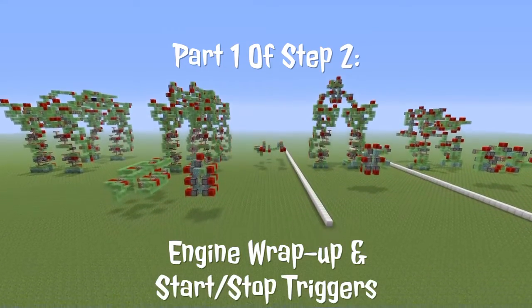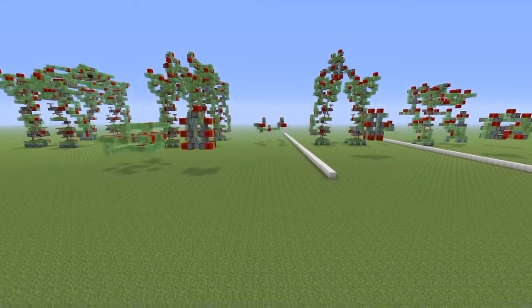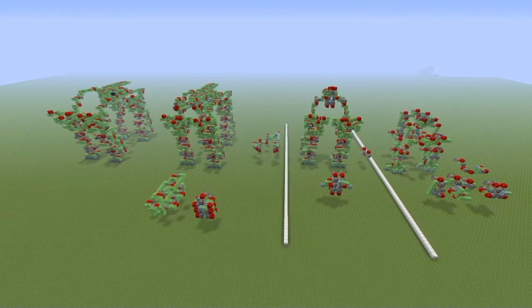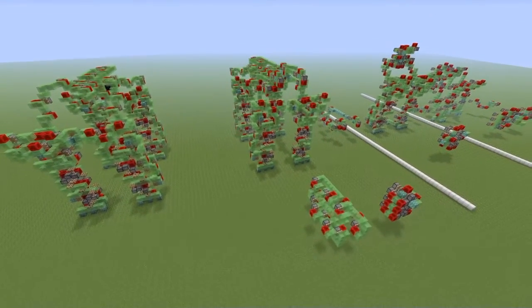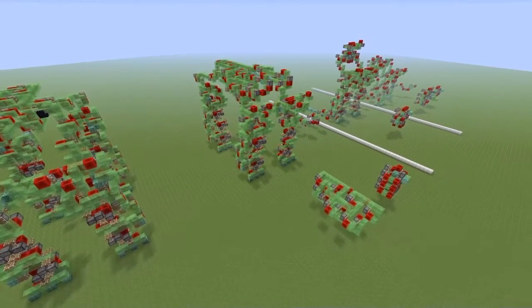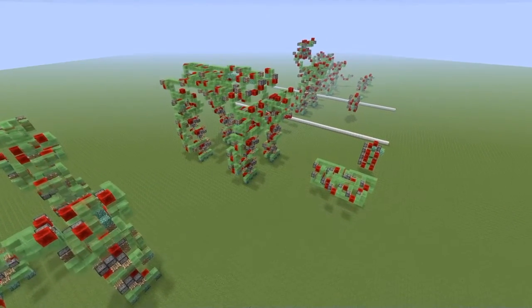This is the engine wrap-up and start-stop triggers. There will be three parts total to Step 2 — of course if I think of something else I will add it — but for now we will finish speaking about engines today by talking about start-stop triggers and how different ones function, along with how to hook them up to the machines. I've had to divide this into two separate videos because my recording software can't render a video over 30 minutes.